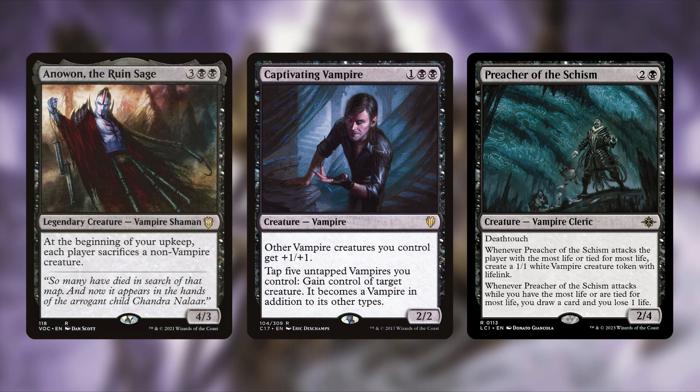We also have Preacher of the Schism — two and a black for a total of three mana, a creature vampire cleric, a 2/4 with deathtouch. Whenever it attacks the player with the most life or tied for most life, you create a 1/1 white vampire creature token with lifelink. Whenever it attacks while you have the most life or are tied, you draw a card and lose one life. This is a really strong card from the new set.